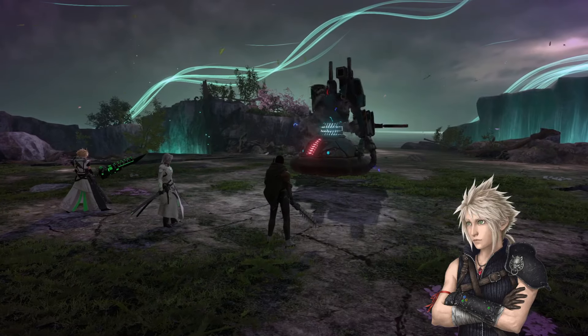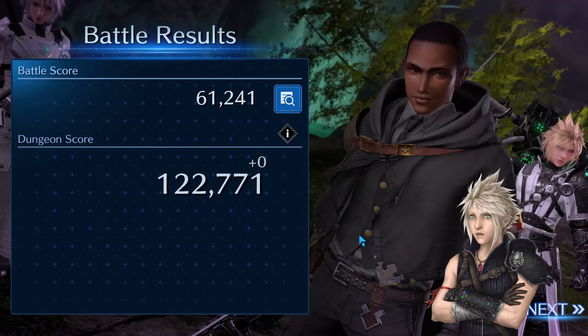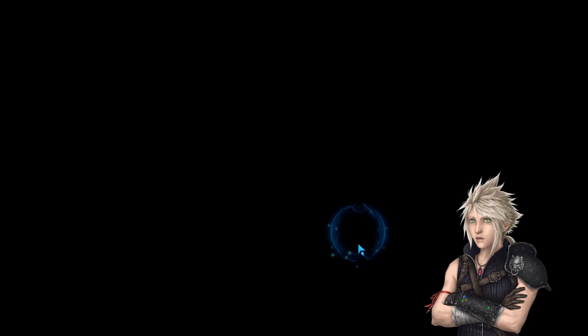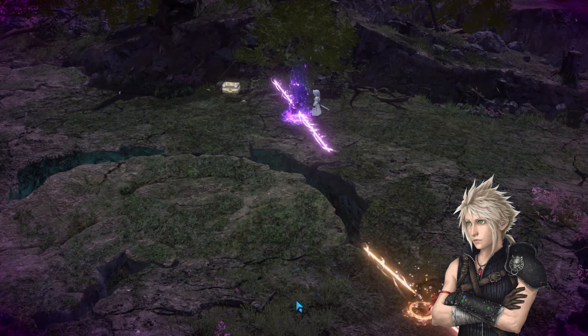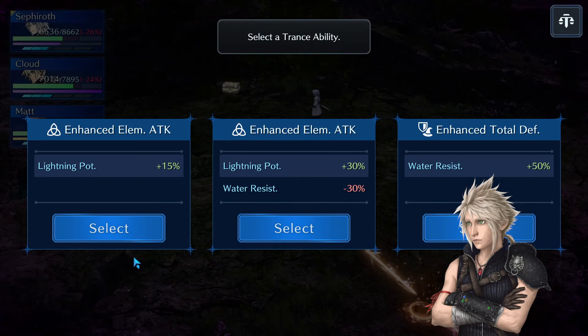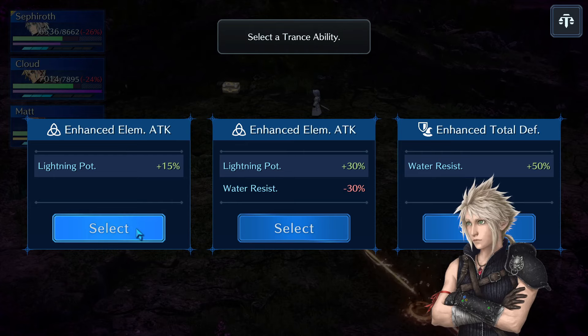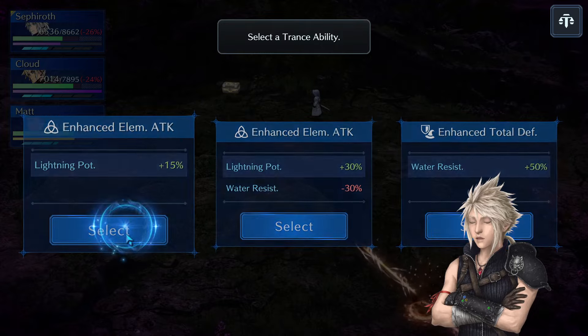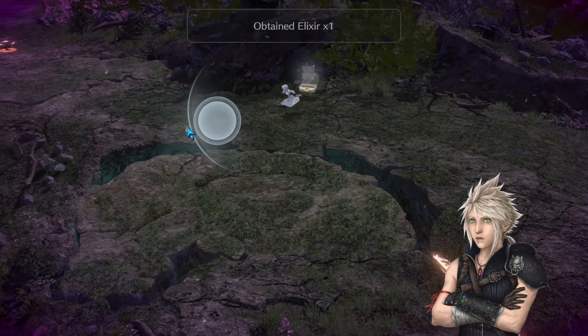I'm saving the Lightning Bolt for the worms. If you have a limit break ready and don't use it on the current boss, you can save it for the next one. You could go for whichever transfer ability fits you — I don't think warrior resistance is needed at all. On Crisis dungeons I personally mostly just go for the safest transfer ability.